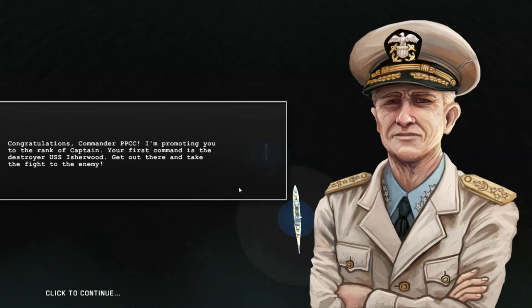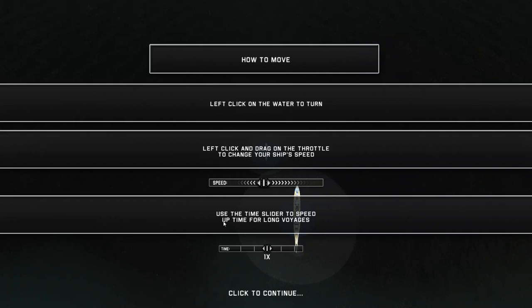There will be a bit of a tutorial here talking about how to play the game, but we already know, don't we? Congratulations to us — we've been promoted to the rank of captain, given command of the USS Asherwood, some sort of destroyer, and from the looks of it, it's time to take the fight to the enemy. Let's go.